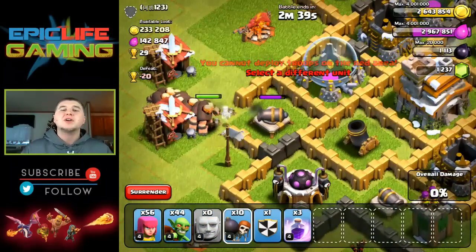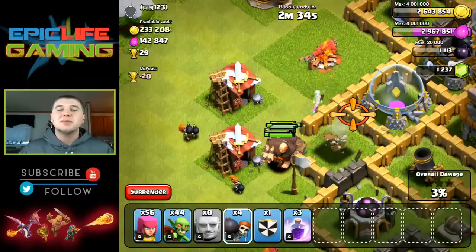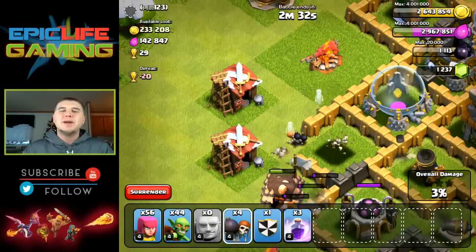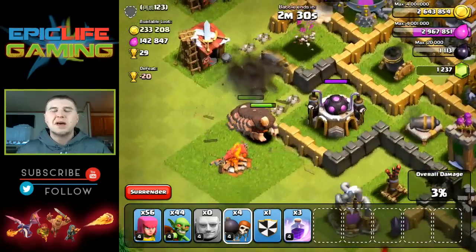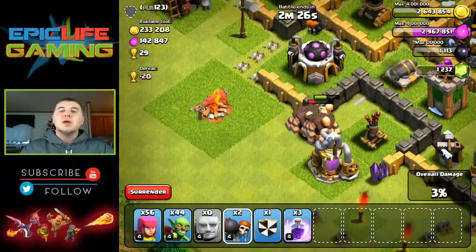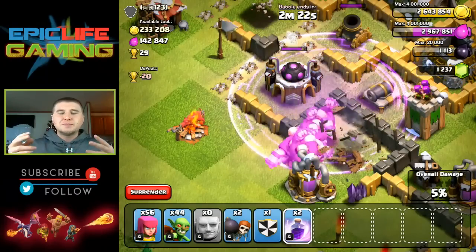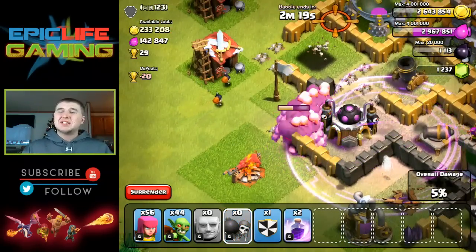Once I open up the wall, I go ahead and drop down all my giants so they can start going in there and taking out some of the defenses. I would recommend at least one heal spell, but you're going to try not to use heal spells if you don't have to. They do help out, so that's why I would definitely suggest going for high loot bases.